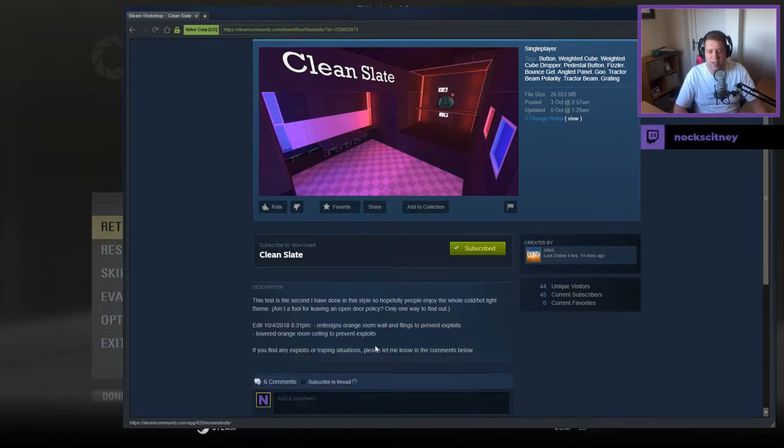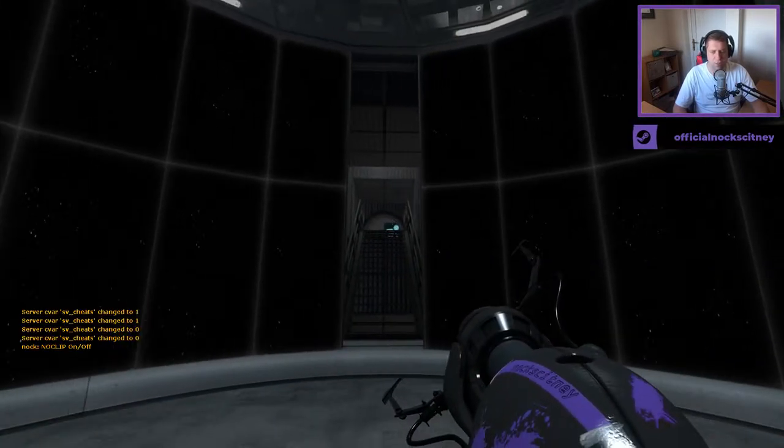This test is the second I have done in this style, so hopefully people enjoy the whole cold-hot lights theme. I am a fool for leaving an open door policy — only one way to find out. Edit: redesigns orange room walls and flings to prevent exploits. Lower the orange room ceiling to prevent exploits. But if you want to find anything, please let me know in the comments below.